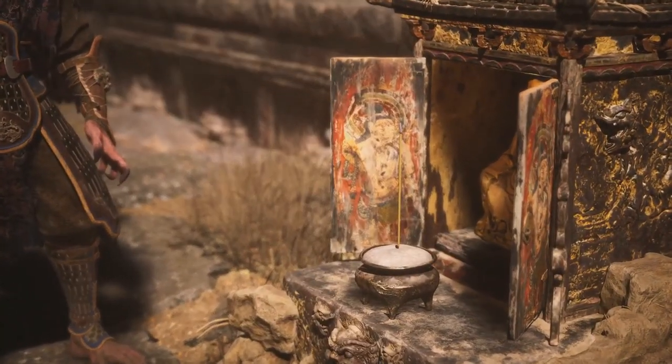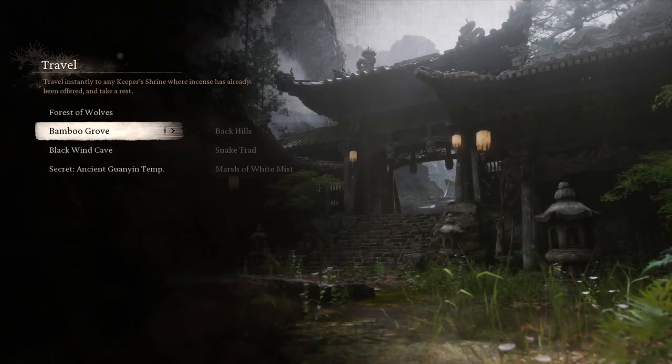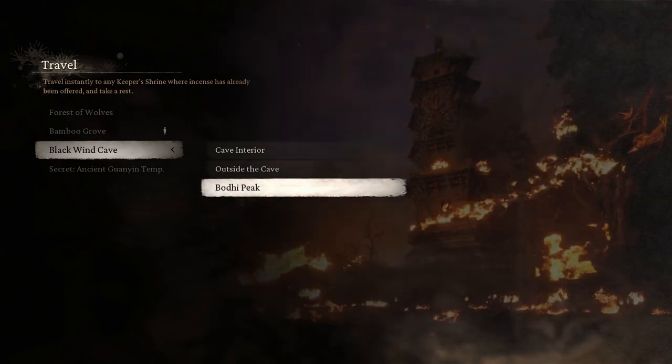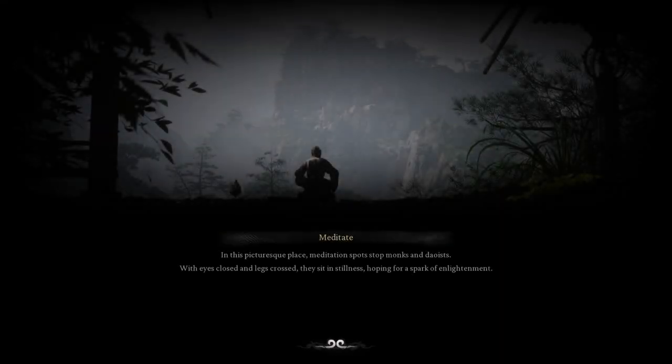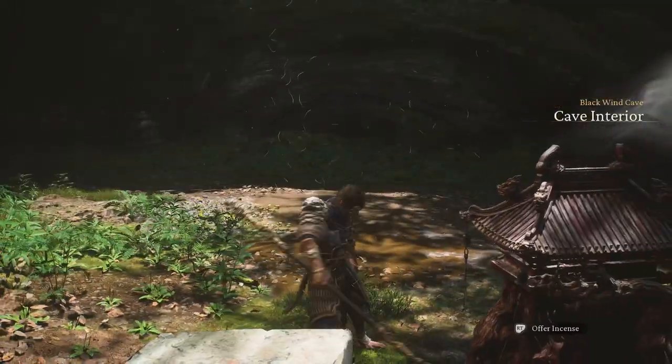I'm heading back over to Black Wind Mountain so I can upgrade my gourd. I think it's cave interior. I have the Luja Fragrant Vine that's needed to upgrade the gourd — I just have to find the right shrine. I was also doing a little research on the secret bosses; I looked up all the bosses in chapter two. The mission we finished last part was the drunken boar.